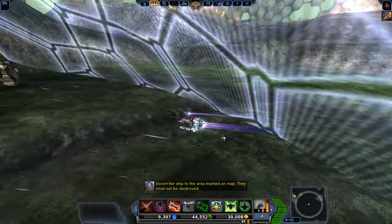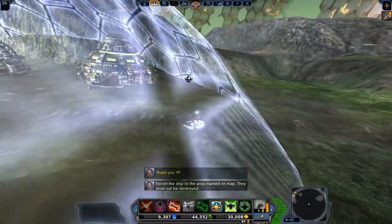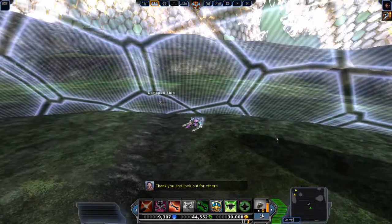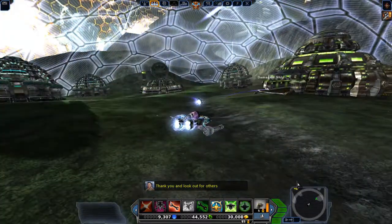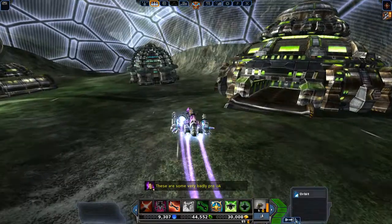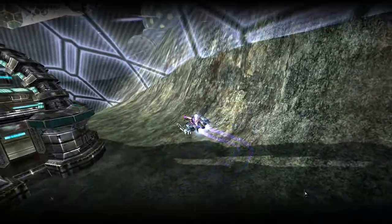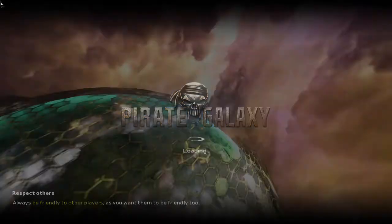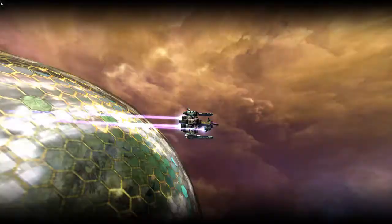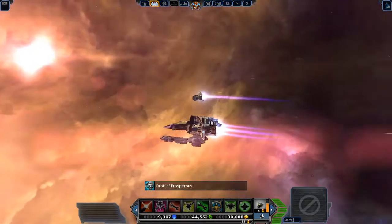All we have to do is make them go over here — there it is! Woohoo, it goes in there. Mission complete! 'Badly prepared colonists?' They wouldn't even know what they were doing — they were playing with the DS. They knew they were going to die, that's why. Let's do the next mission.